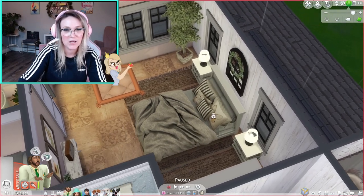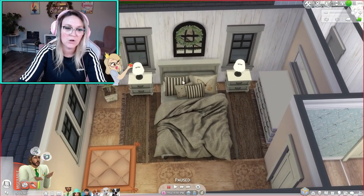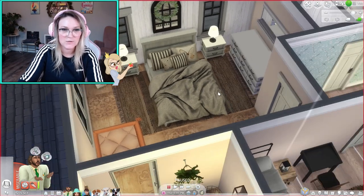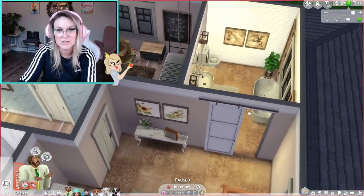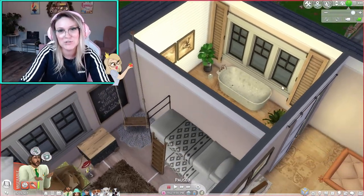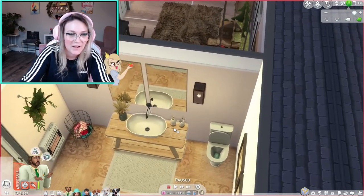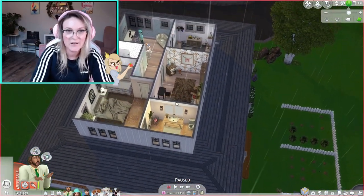There's also a clawfoot tub — very country style. In this direction is the parents' bedroom, which I love — I think it turned out really cute. I love this window mirror look; we actually have that in our house. You can see some little decorations there, and then there's a barn door into the master bathroom, which I thought was really cute. Inside there are some horse pictures, shutters, an old-fashioned bathtub, and I love how the sink turned out — super cute. That is the inside of the upstairs.